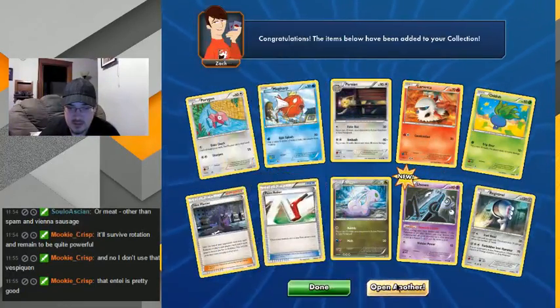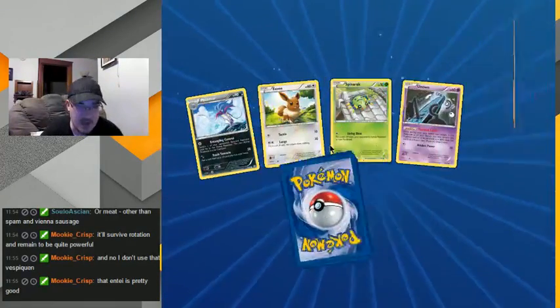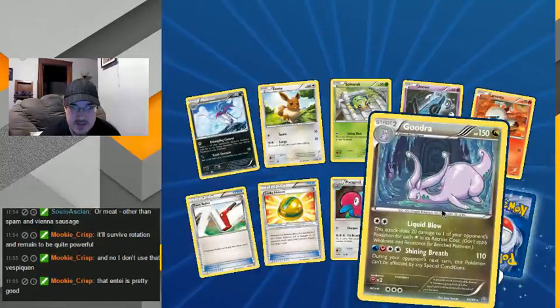And that thing again — not so much happy with that one, but it's okay, you're gonna get some duds. Hey — Goodra! His art's always great. His attack does 20 damage to one of your opponent's Pokemon for each that has retreat costs. A lot of people don't like to use a high retreat cost so I don't know if that'll be that useful. That's 150 HP though, so that's still pretty good. Not bad, I don't think I'd use it but I like to have it because it's Goodra.